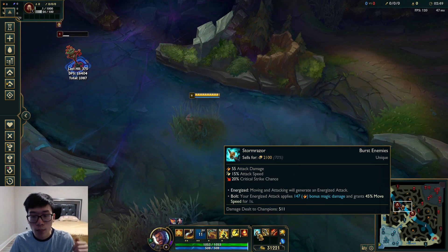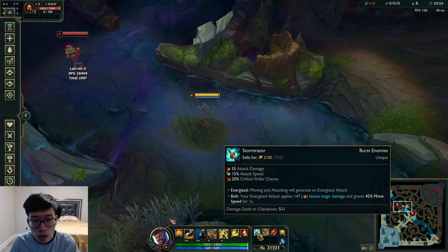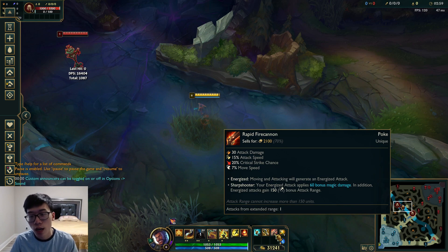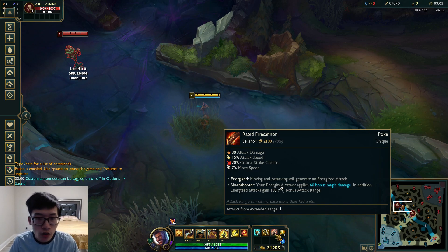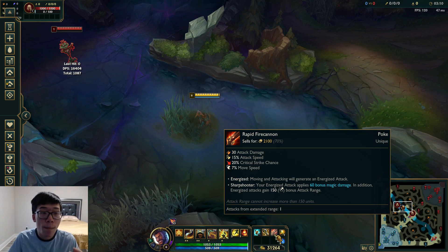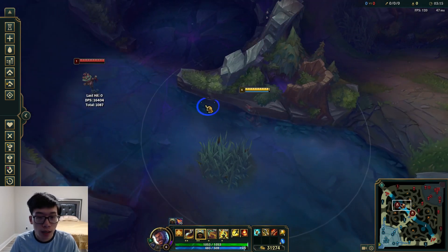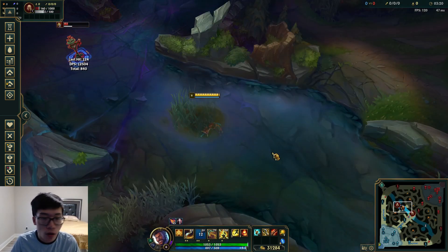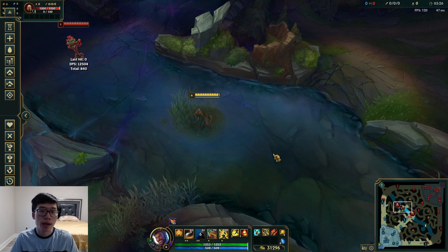Boom, right? Super simple. It procs your energized damage which is 150 currently - granted, this is artificial in practice tool - and then it also procs 60 extra damage. I do want to preface, RFC is a terrible item. It deals 60, it used to do more and cost less, but we still have to go with it. It still makes Akshan what he is, allowing him to do this insanely broken technique. Boom, boom - and you literally just run. You don't have to commit. You're safe. You're playing from fog, playing from out of vision, and you're doing damage.